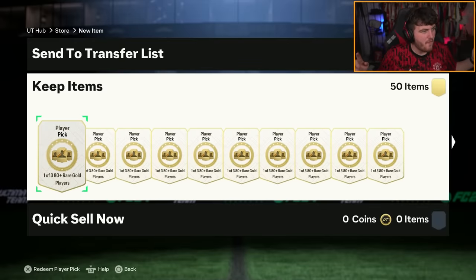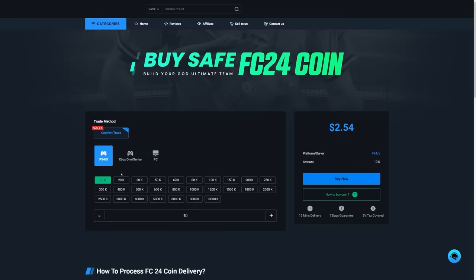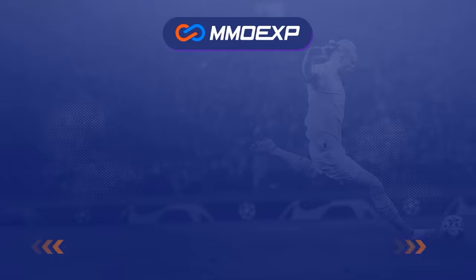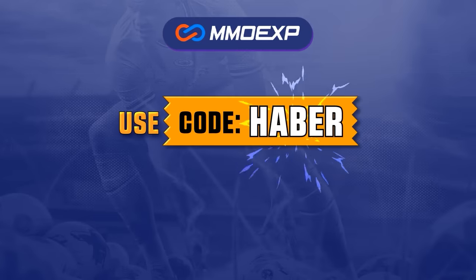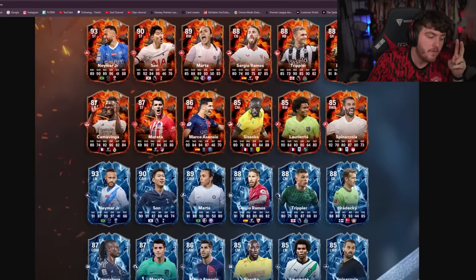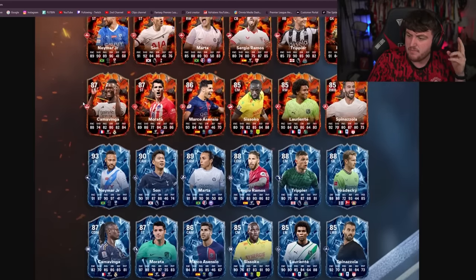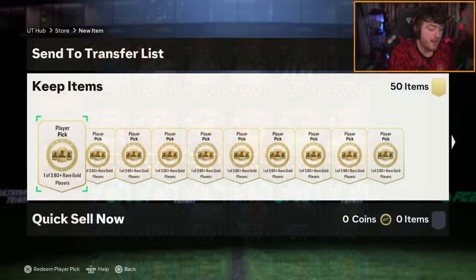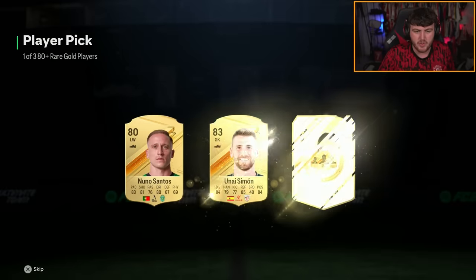It's 6 p.m., which means it's time for Fire and Ice. We've got 100 player picks. Let's see if we can get ourselves some of these brand new promo cards. If you guys are looking for cheap, fast and reliable ultimate team coins, check out mmoexp.com. Link in the description, save 5% using code HABER. If you're new to FC and you don't know how this promo works, effectively you've got two versions of each card and you can get either version — for example, Striker Neymar or Left Wing Neymar, and their stats are different depending on their position. So we've got 100 player picks hoping to get ourselves some of these brand new cards.